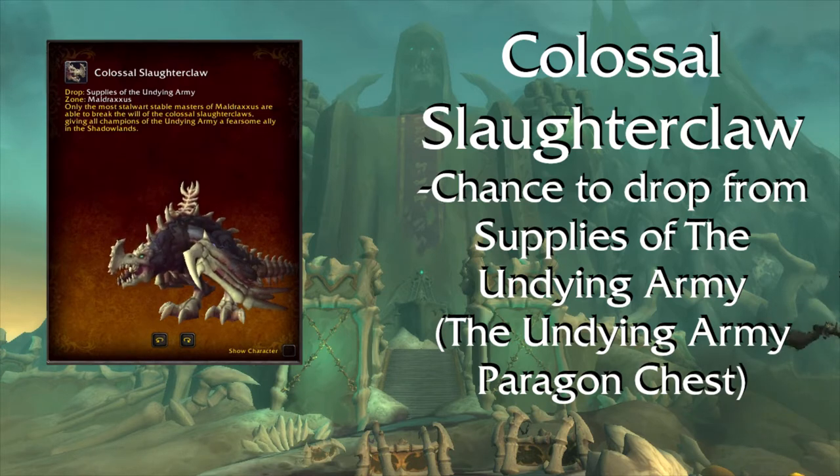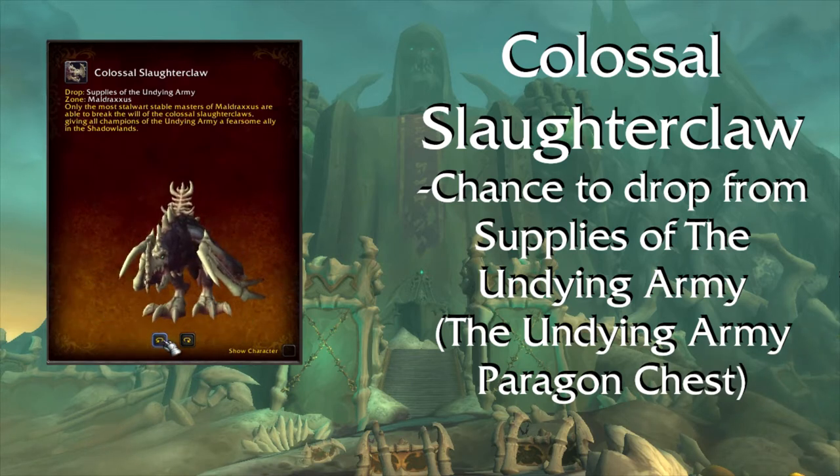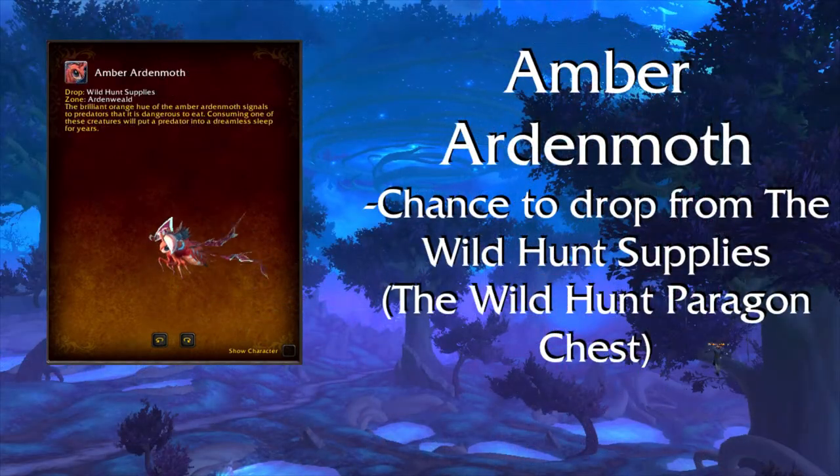Colossal Slottermaw — this mount drops from the Paragon chest for the Undying Army. To get Paragon rewards, you need to be Exalted with the reputation first, then earn an additional 10k reputation to receive the chest. You can do this repeatedly and this mount can drop from the Undying Army Paragon chest. Amber Ardenmouth — this mount drops from the Paragon chest for the Wild Hunt reputation.